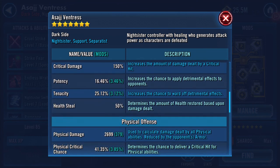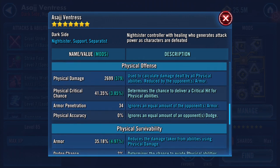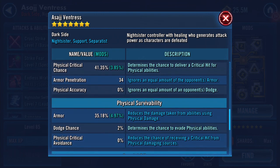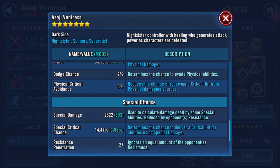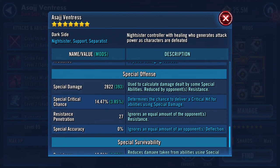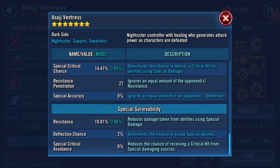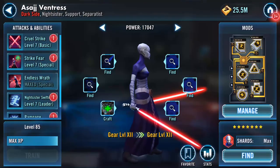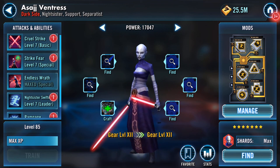190 potency — I believe that went up. Tenacity — can't remember. Physical damage definitely went up, it's now 2,699. Armor penetration increased as well, it's now up to 35.18% armor. Special damage has increased to 2,822. Resistance penetration has remained the same at 27%, and resistance has definitely gone up to 18%. And there she is — I now have a gear 12 Asajj Ventress.